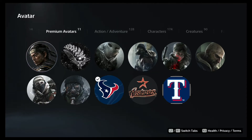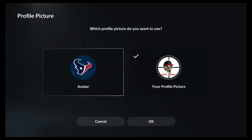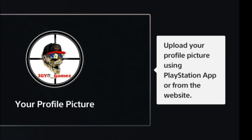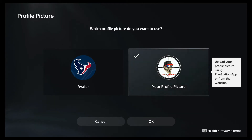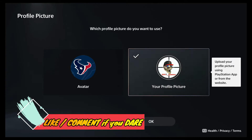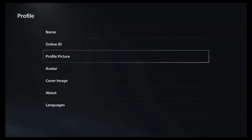Now there's one thing you can do and have your profile pic — this does not have to be purchased. As you see right here, it shows you on the window to the right: upload your profile picture using the PlayStation app or from the website. So you can see it can't be done from the console itself. But if you have the PS app, you can upload whatever you want for your profile pic. Avatar? Unfortunately not.